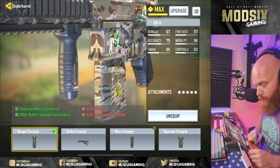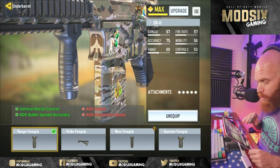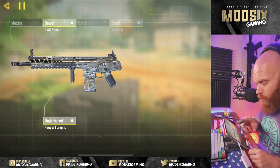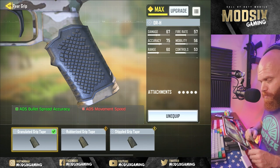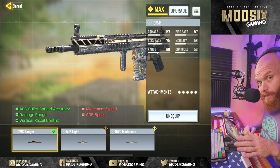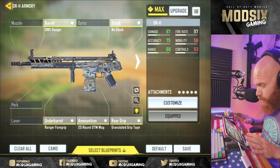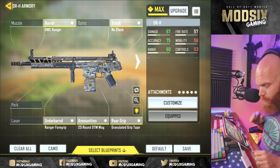For the rest of the attachments, the Ranger foregrip is all about ADS bullet spread accuracy and recoil control. The DRH has some vertical recoil, and the Ranger foregrip does a great job of helping control that. The rear grip with granulated grip tape — that ADS bullet spread accuracy is what we're going for there. And then the OWC Ranger is all about the same thing: ADS bullet spread accuracy, damage at range which helps get the kill with that headshot, and vertical recoil control. So this is a recoil control and accuracy build, with the no-stock for mobility and the OTM mag.